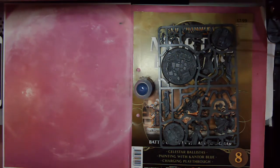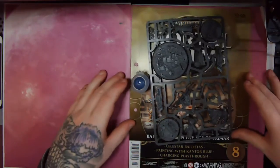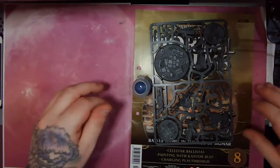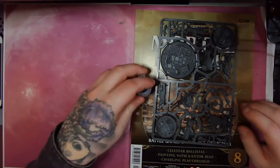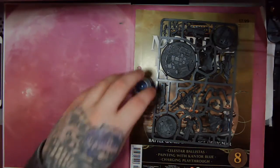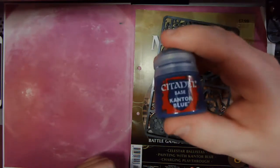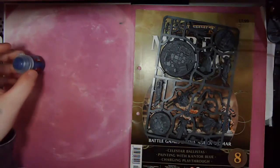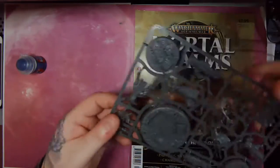What's up my fellow Rogues! Welcome back to the Rogue Painter YouTube channel for another episode of Mortal Realms Monday magazine review. Today we are looking at issue eight, and with this we do get some more miniatures unlike last week, and a pot of paint. The pot of paint is Cantor blue, so we can start painting our Stormhost's robes and the miniatures.